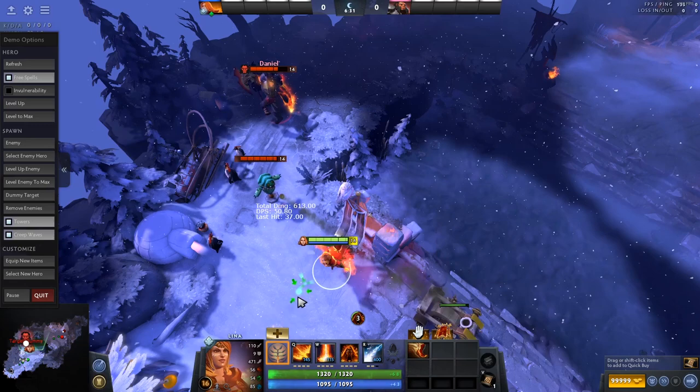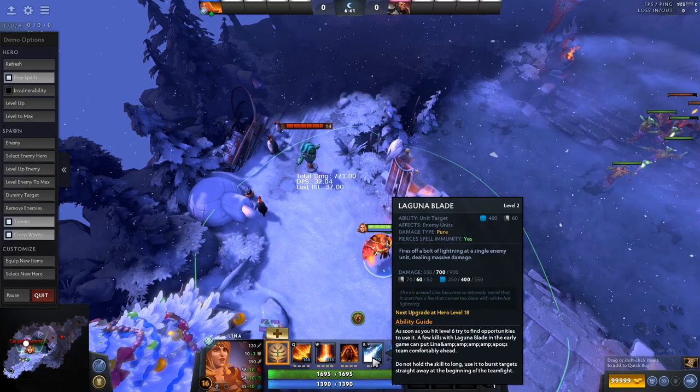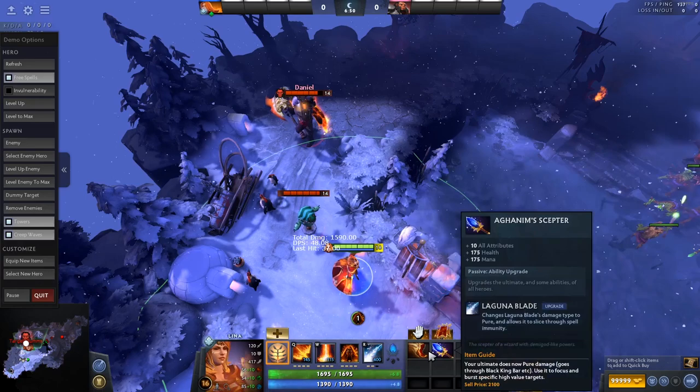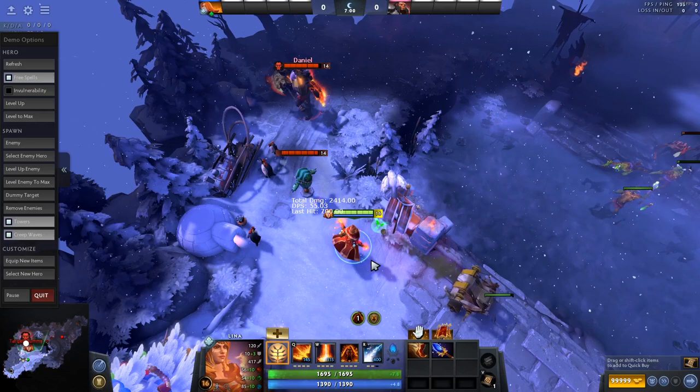You really don't want to let these Fiery Soul stacks drop to zero, especially once you have enough items to maintain mana while spamming. Usually buy Bottle and other mana items on this hero. That's pretty much Lina — pretty straightforward. You buy right-click stuff. You can even buy spell damage. You can buy Aghanim's Scepter on Laguna Blade, which makes it do pure damage and goes through spell immunity, which is obviously much better than before since it doesn't go through BKB without it.